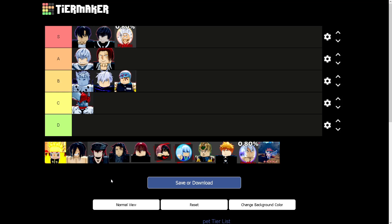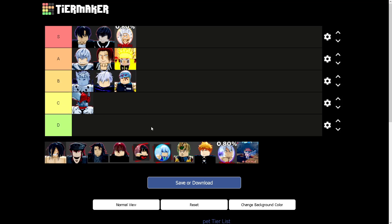Next up we got the Naruto pet. It deals 10 times the player's attack, increases boss damage by 12% for 8 seconds, and increases movement speed for 8 seconds. Not too terrible, not really too good either. I'm gonna put it bottom A tier — I guess that's alright for dimensions. Actually I'll put it above Shanks.